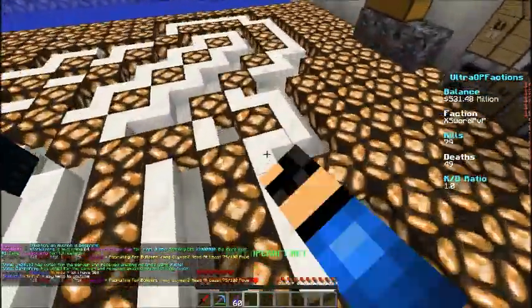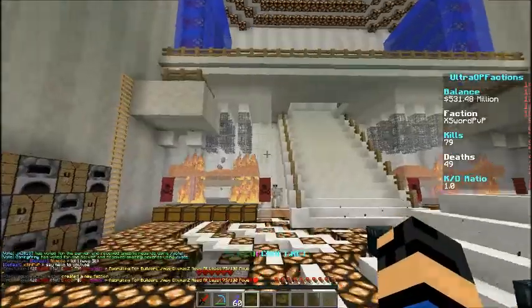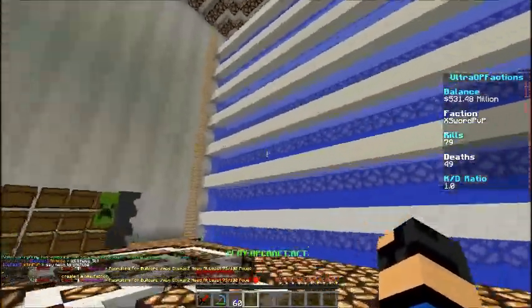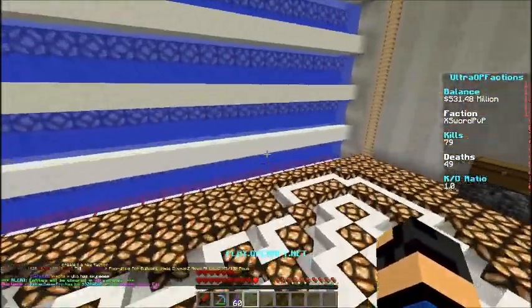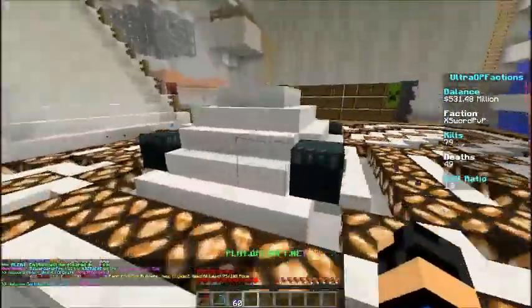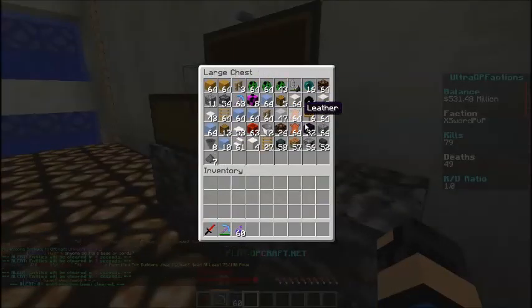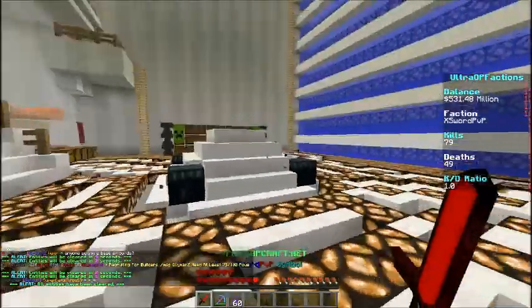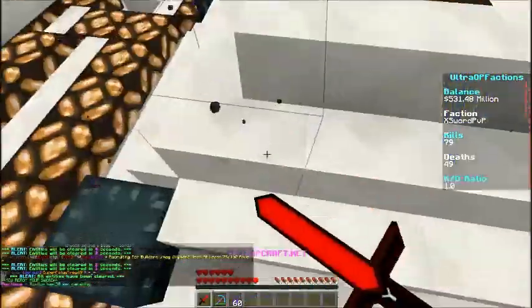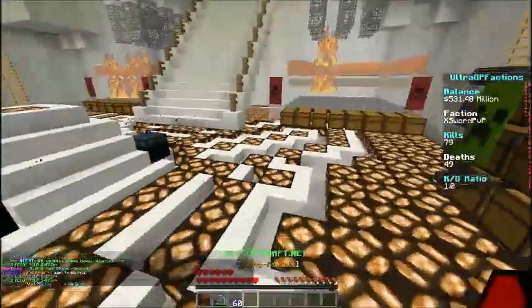This is the drop-off chest area, and over here will be the organized chests — it looks quite nice. We've got some AFK pools and a little upstairs area where I'll be adding more drop-off chests. The patterns took forever to make, but the walls were relatively easy. We've also got a load of spawners and a lot of other stuff.